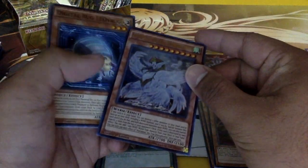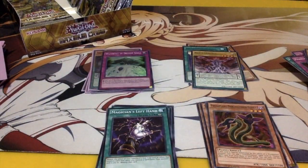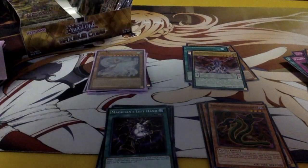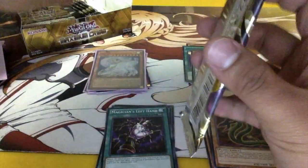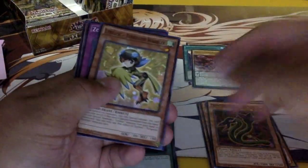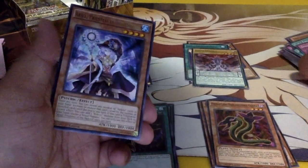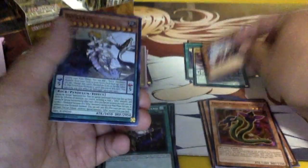Wind monsters. Nice Digital Bug. It's True Draco — I'm not sure if I'm gonna run it, not 100% sure yet. Fantastical Spy World Grip, Subterror Behemoth, Lyrilusc Liliac Gathering — ooh, Nekroz got support in this set, not bad. And Zephyrath.